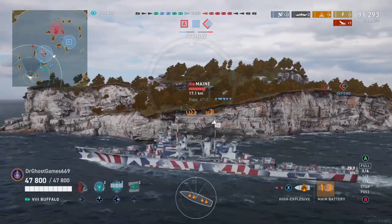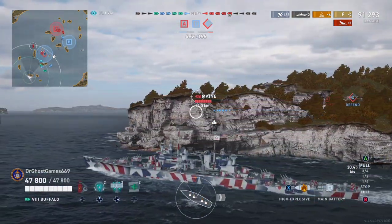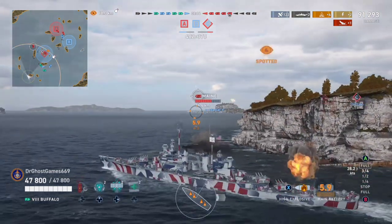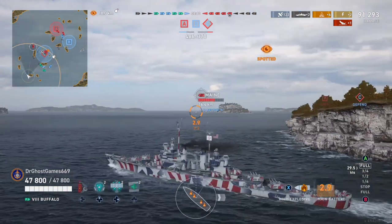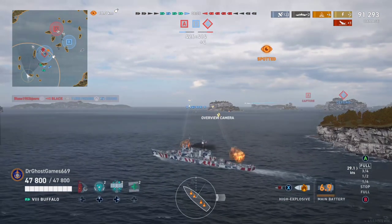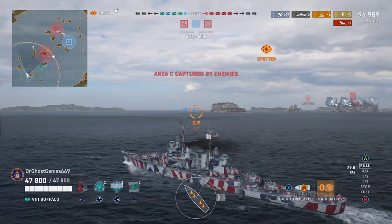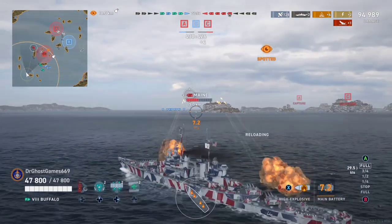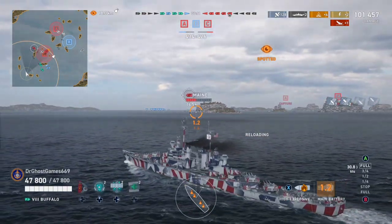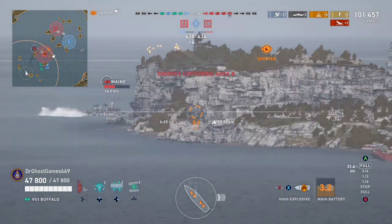I want to talk about what I have on my Buffalo. I run Norman Scott with the refill station. For modifications I have aiming systems, propulsion, concealment, and main battery mod, and this thing is fully upgraded. I never recommend using IFHE on heavy cruisers — IFHE is viable on light cruisers but not heavy cruisers. I don't need the extra HE penetration because the pen is already pretty good with these 203-millimeter guns.